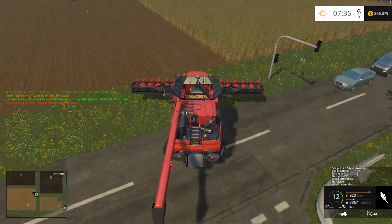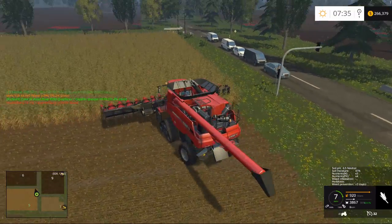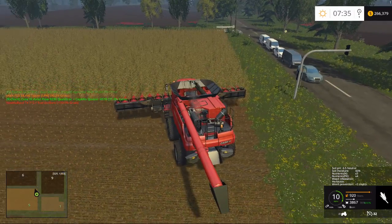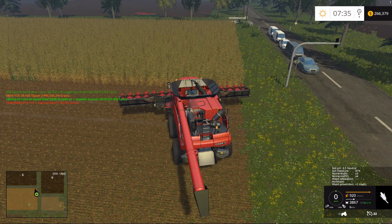We're gonna have to get out of the way and let this traffic pass — or are they at a red light? They are at a red light, aren't they? So we could have gone, except they're in my way. I hate you traffic, go away.